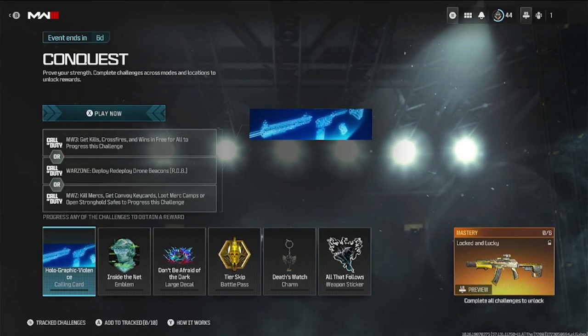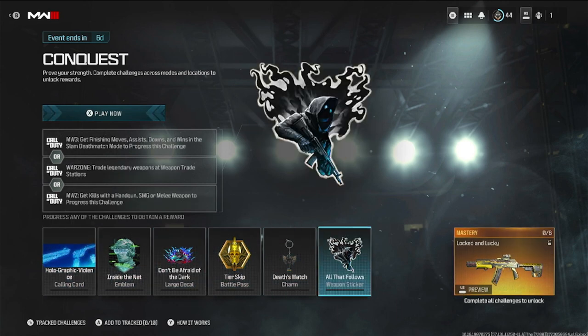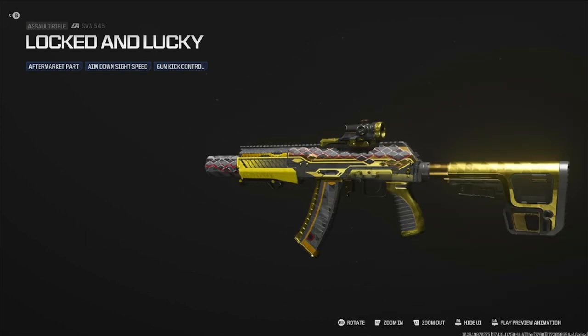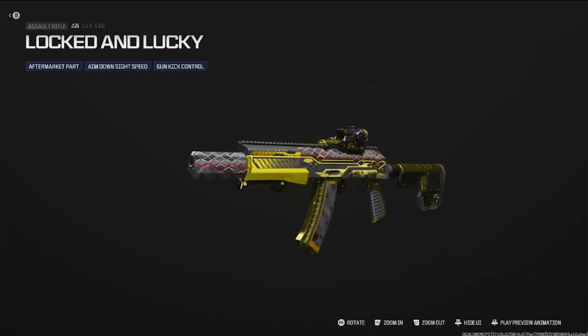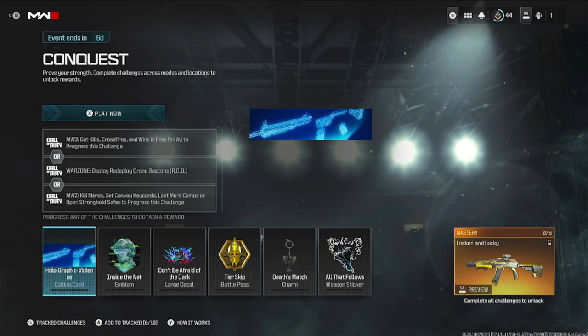Moving on to the Conquest event that just went live today. If you complete all six challenges you can get the Locked and Lucky blueprint, which is a pretty nice-looking blueprint with a black and gold theme similar to Black Cell.